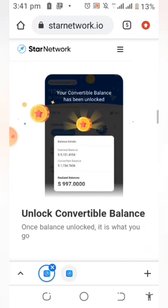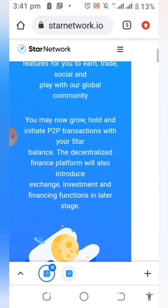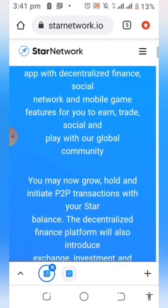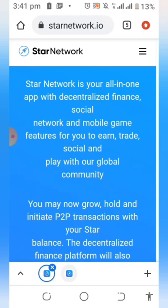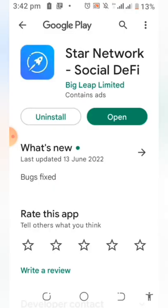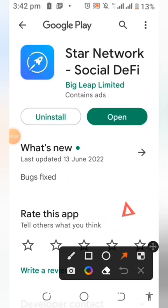How do we begin to mine on this STAAR network? It all begins with an invitation link. In this video I'll be placing the invitation link and invitation code in the description below, so you can go ahead and sign up and begin to earn from this airdrop right away. Once you click on the link it will take you to the Play Store where you click to start downloading so you can install the app.